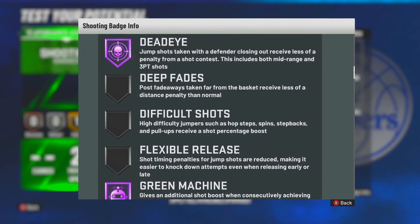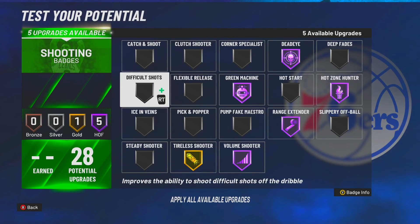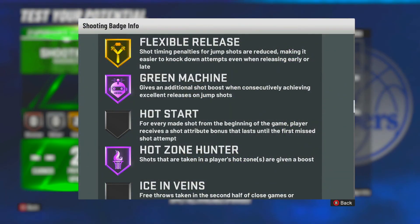Dead Eye reads: 'Jump shots taken with a defender close will receive less of a penalty from a shot contest' — that includes mid-range and three-point shots. So when somebody jumps at you or runs at you after you make a move and get open, Dead Eye kicks in. Intimidator works the same way. Put Dead Eye on Hall of Fame or gold — up to you, I'll go Hall of Fame. Next: Flexible Release — 'shot timing penalties for jump shots are reduced, making it easier to knock down attempts even when releasing early or late.' Last year it was actual early/late; this year it is slightly early and slightly late, and it helps you make whites. Go Hall of Fame.